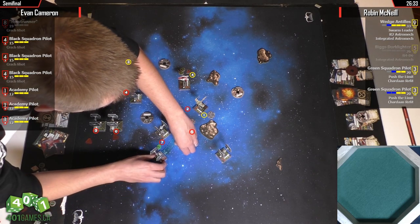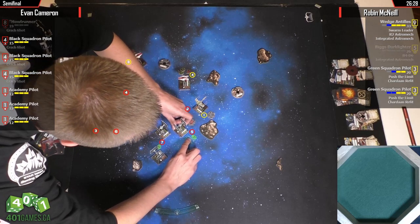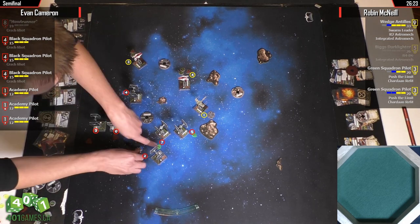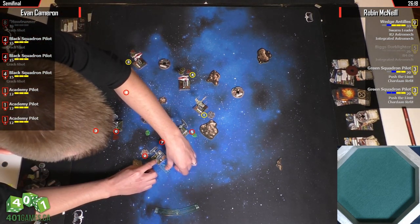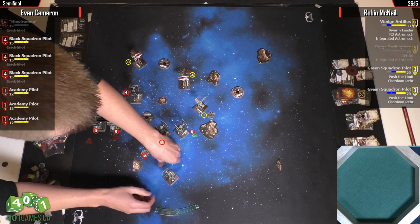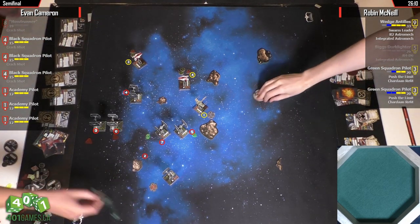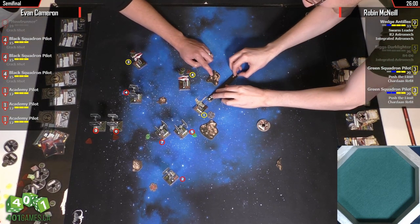You typically want to approach your TIE Swarm from the diagonal because they hard turn in — they do not bank overly well. And with him all split apart, the thing to remember is it's just a TIE Fighter. There's the 4K, which is perfect — it means Wedge can start picking off these TIEs. Wedge is going to shoot fast, because you're going to see one hard, one hard, and ships coming in the next turn.